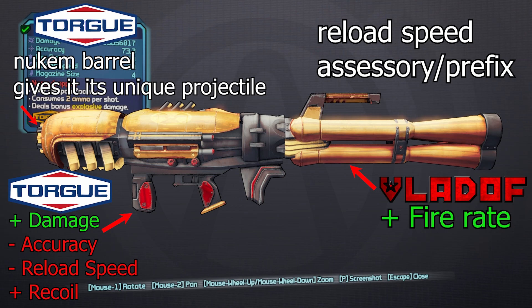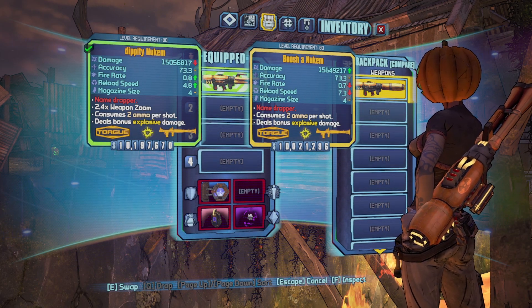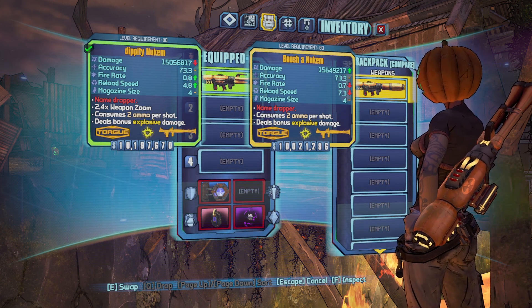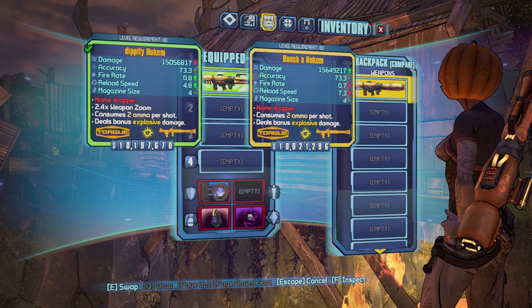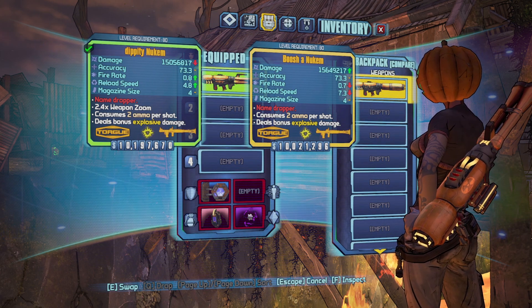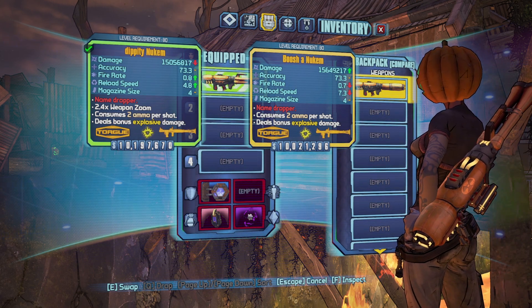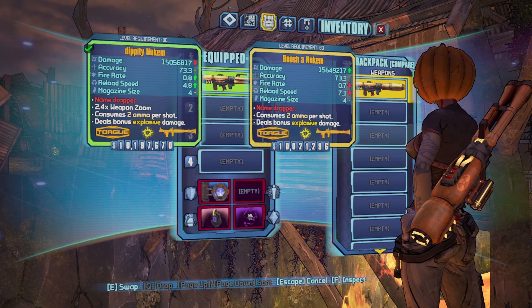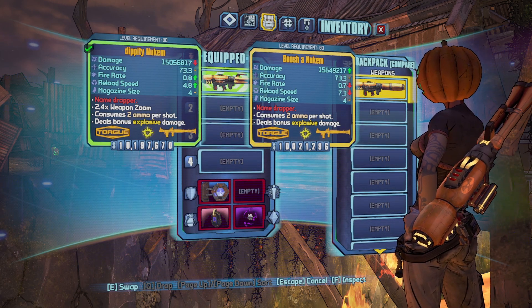The final part is the scope — we want a TDR scope because it gives a bonus to reload speed, meaning more rockets more often, and it also helps nullify the negative reload speed from the Torgue grip. Comparing the god roll Nukem to a generic all-Torgue no-prefix Nukem, the all-Torgue version has slightly more damage, but the god roll has better fire rate and reload time, so it pumps out more damage more consistently. That slight rate of fire boost really reduces delay and just feels much better overall.